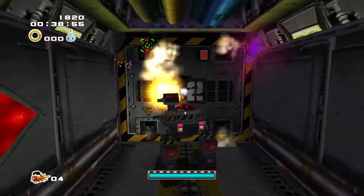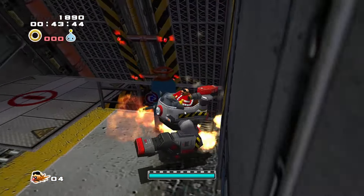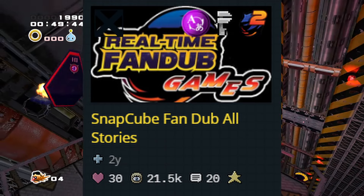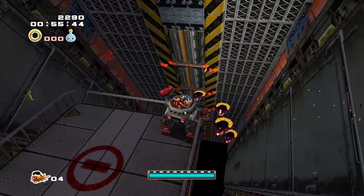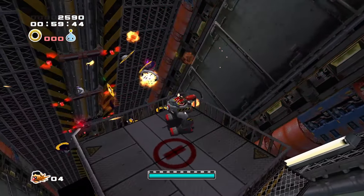Can I get the Snap Cubes voice lines in this game? Oh my god, if we could get Snap Cubes' dub over this it would be nice. Is there a mod for that? That would be amazing — we could just add it in for the cut scenes. I would love that. It would be hilarious just to react to that live.